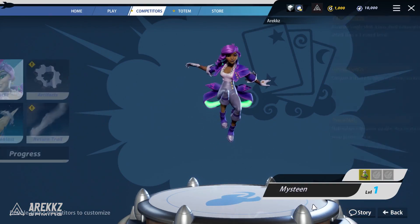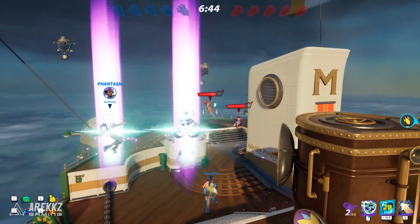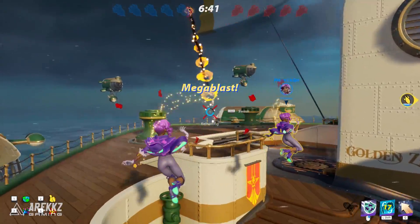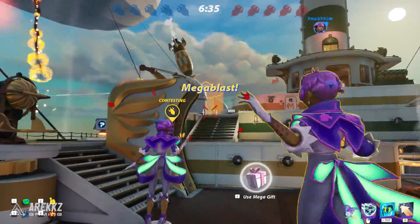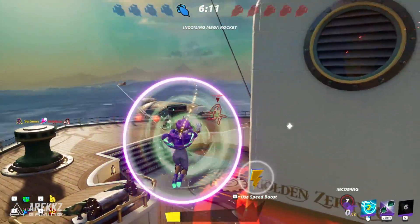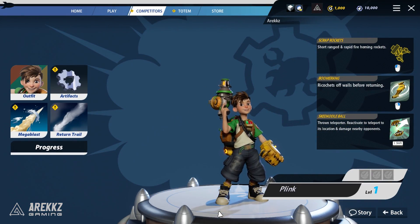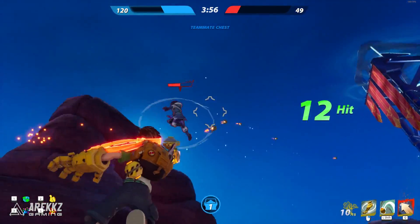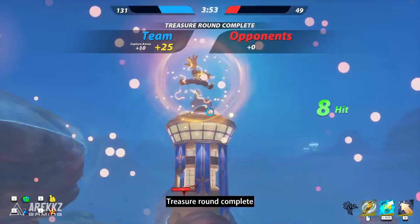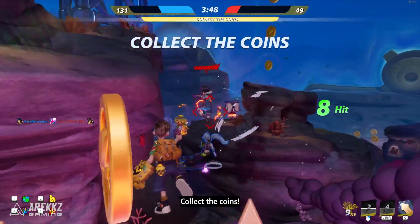Mistine has Card Rockets — accurate single-shot weapons where every third consecutive attack hits as a three-round burst, like throwing out a fan of cards. She has the Mirror Shield to block incoming rockets, and the Phantasm which materializes a Mistine double that she can reactively swap places with. Plink has Scrap Rockets — short-range rapid-fire homing rockets — a Boomerang that ricochets off walls before returning, and the Skedaddle Ball, a thrown teleporter you can use to teleport to its location, dish out damage, and bounce back when needed.